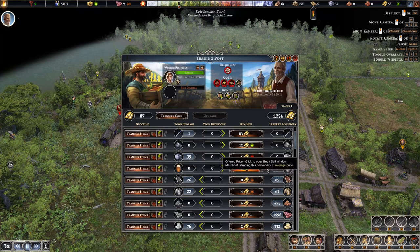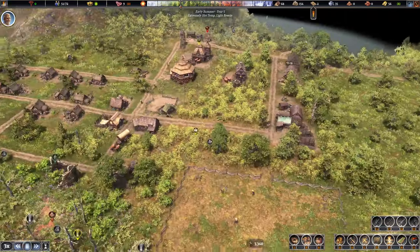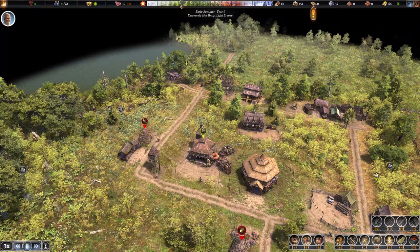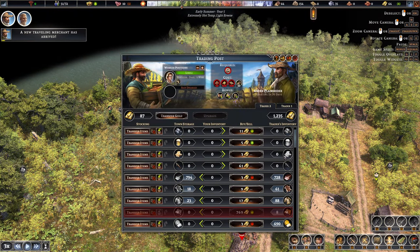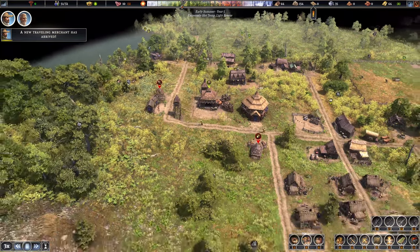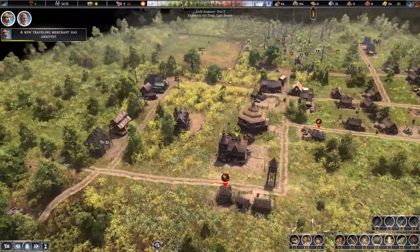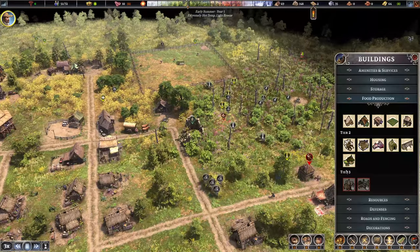It might be worth transferring in a little bit of our stock to make some early gold. When they have reduced prices these are good times to buy, but I think we're okay. I can manipulate one trader to sell to the other when they both have items. The second trader had cows - we weren't quite ready for those. I sold 45 items and made 180 gold - over 200 total. Not bad for the first year of trading!